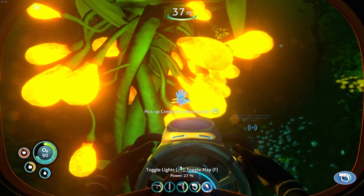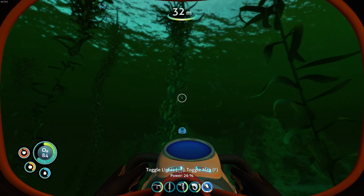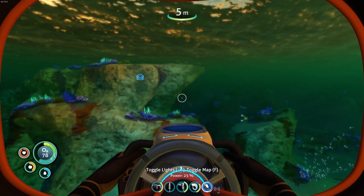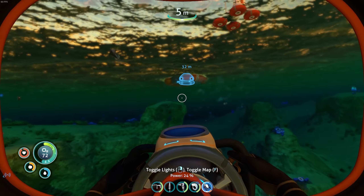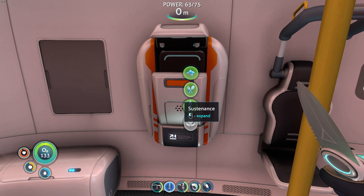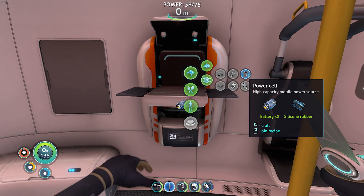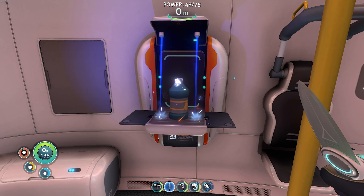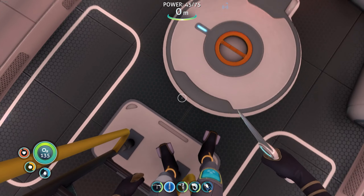You can eat creepvine. Can you eat the clusters? No — that's disappointing. Not that I was going to, but... Let's head back. I think we have everything, maybe. We'll see. We need a power cell, which takes two batteries. I have one, but there's also another ingredient I don't know off the top of my head. Silicone rubber — and I'm good for it. Nice. I think that's a Seamoth!